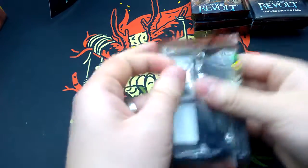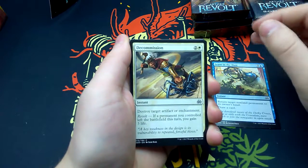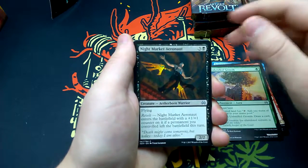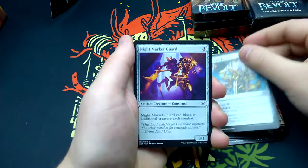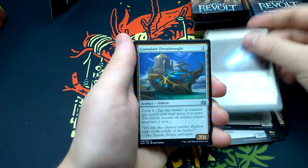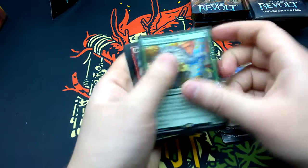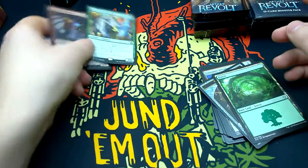First pack: Leave in the Dust, Decommission, Frontline Rebel, LA Strangler, Unbridled Growth, Night Market Aeronaut, Mobile Garrison, Consulate Turret, Night Market Guard, Aeronaut Admiral, Thopter Arrest, Consulate Dreadnought. Our rare is Greenbelt Rampager — for one green, it's an Elephant 3/4 creature. When it enters the battlefield, pay two energy; if you can't, return it to its owner's hand and you get one energy. We also have a Foil Quicksmith Rebel, also rare, plus a Forest and an Aethrium Cell token.